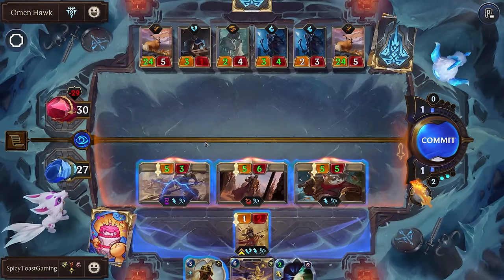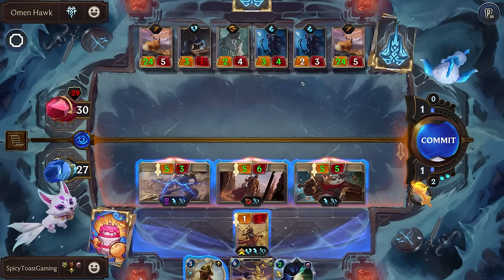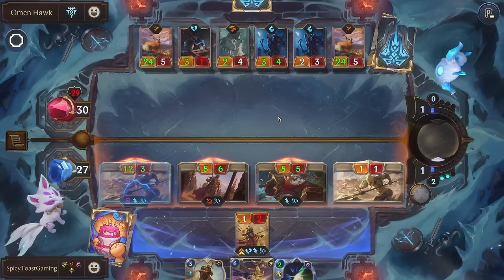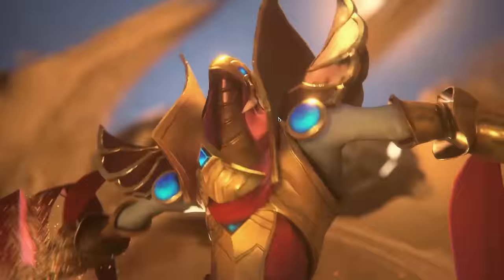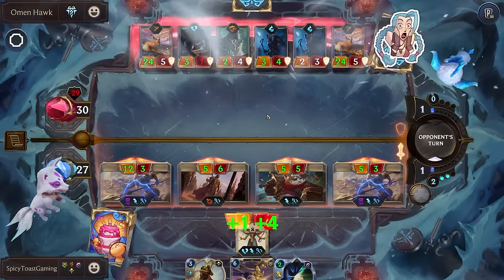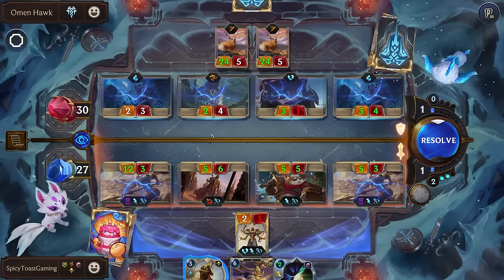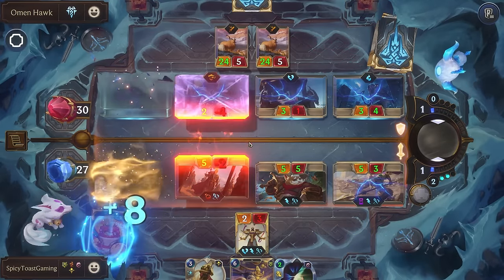Let's attack with these right here — the only ones strong enough to kill these two units. Their two units have some massive attack pools. Arise! We could just be your best. Shurima! We're killing most of their units and not having any of ours die, which is very nice.